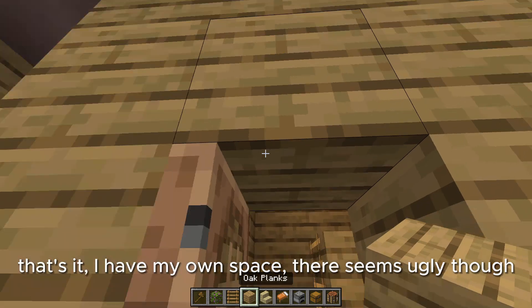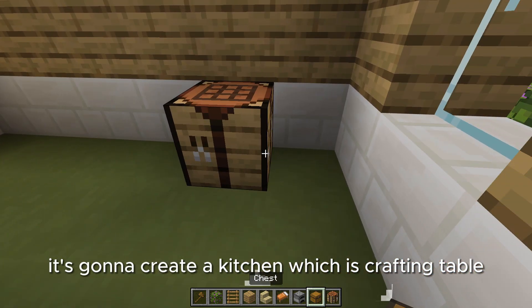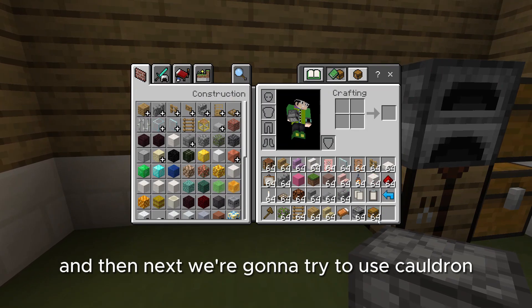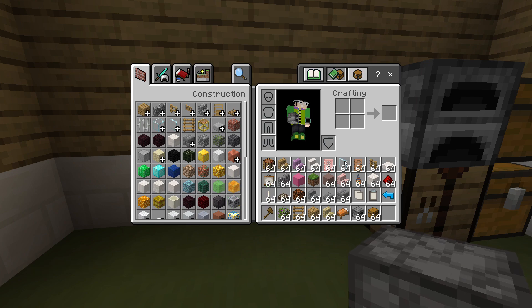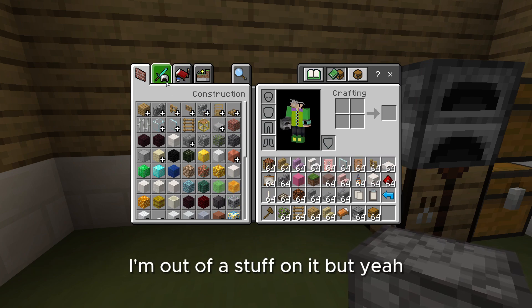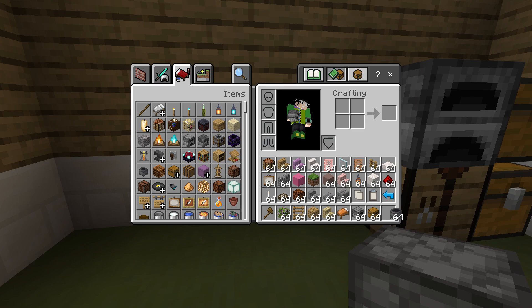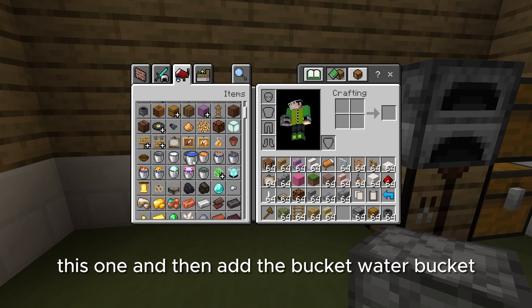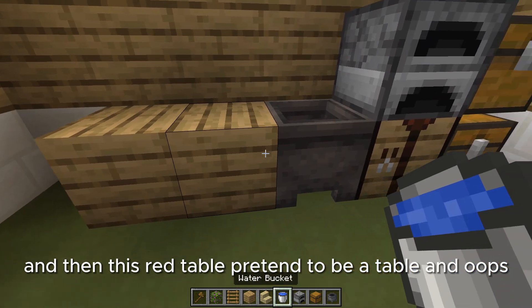Now you have your own space there. It seems ugly though, but I didn't just try to build simple houses. Let's paint a kitchen — use a crafting table, the chest where you can store your food, and then the furnace on top of the crafting table. Next we're going to try to make inventory stuff. The cauldron needs a bucket of water. I think it's going to use a cherry door. Add the cauldron, and this crafting table can pretend to be a table.